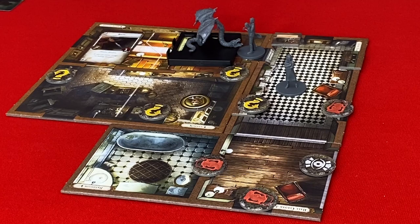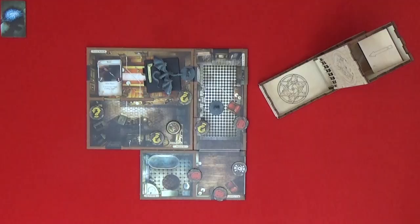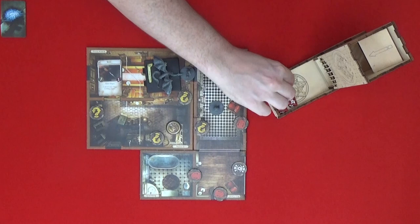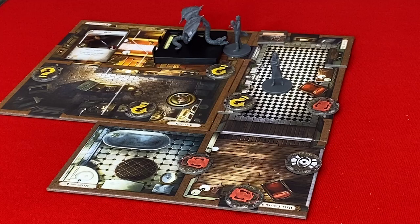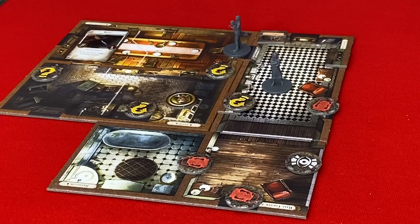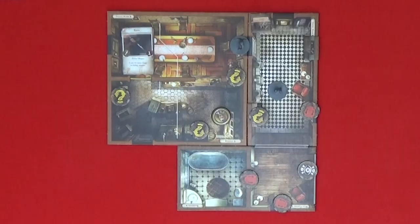The beast becomes aware of your attack before it connects and manages to avoid the brunt of it. I'll attack it one more time with my crowbar. I roll one success and spend a clue to turn the second into an Elder Sign — I pass. 'You slam into the back of the creature and it lurches forward.' The crowbar does two plus test result of two, so four damage total. He's dead — that nasty creature is gone. 'The creature lurches to the ground dead. Hearing the monster's final fate, the old man in the kitchen cautiously steps out.' That's my two actions.